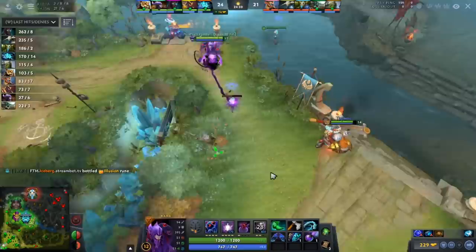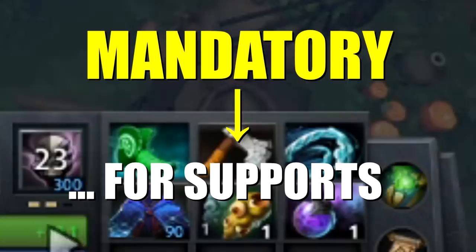In particular, a theory that I have been putting to the test in pubs: Quelling Blade is a mandatory item — for supports.